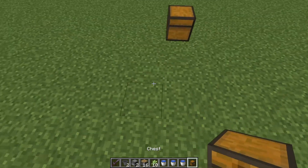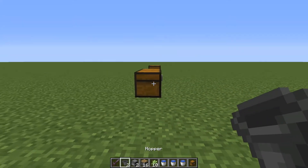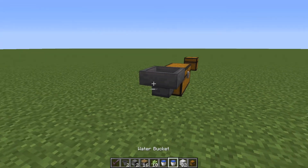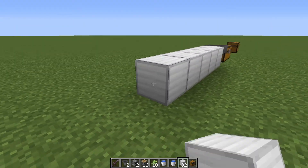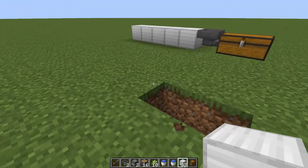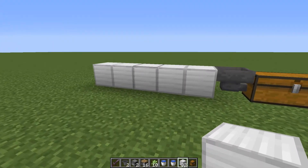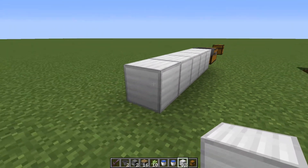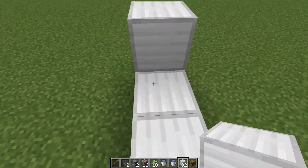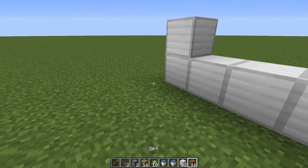From this point I'm gonna put down my chest, put my hopper into my chest, then use my building blocks and build this up off the ground. You can build it in the ground and have the water running there — I'm building it up here just for example. Okay, we're gonna need some dirt.